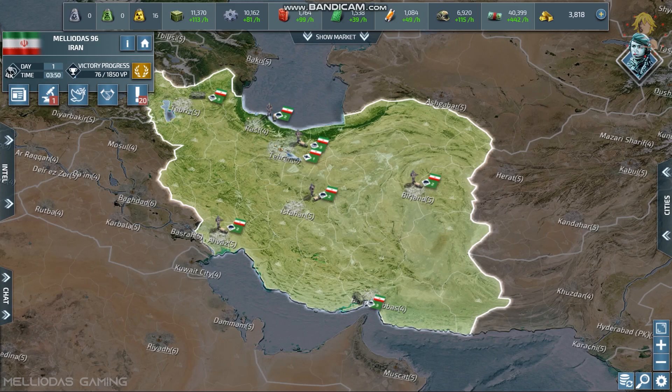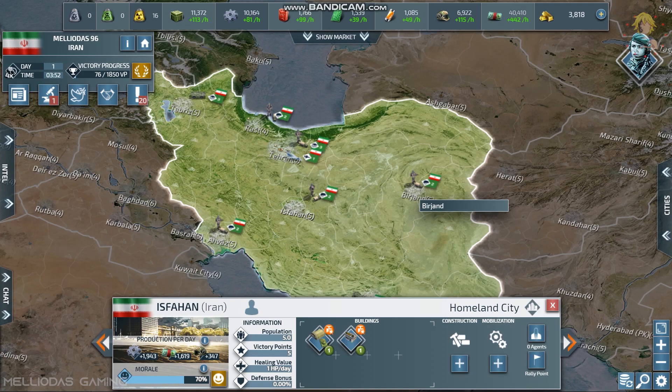The first thing you need to do is build army bases in every city, along with recruiting offices. Recruiting offices are very important because they generate manpower and reduce the mobilization time of your troops in every city. I already did that — army bases and recruiting offices in all cities. So that is done.